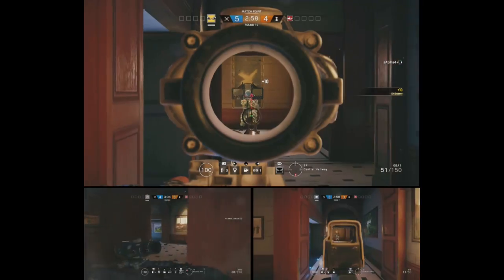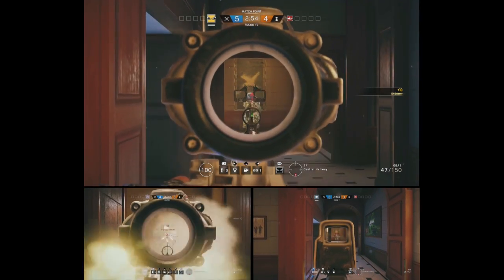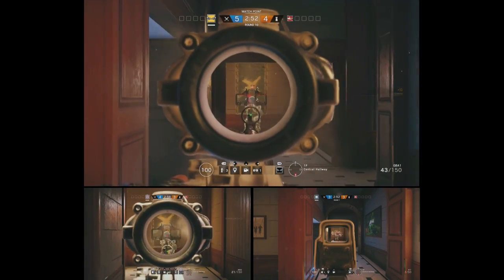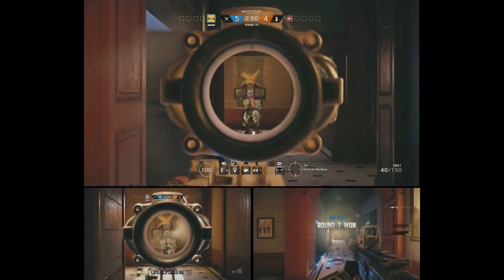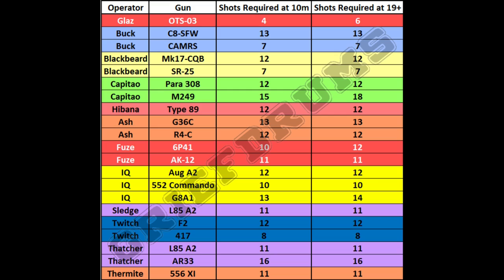Fuse's LMG, however, fared really well. With a damage output of 49, I expected it to do reasonably well, but after seeing the other LMGs I wasn't so sure — at the time I didn't know the exact damage output. But yeah, really, really good. So if you're going up against the Lord, Fuse is probably your man.